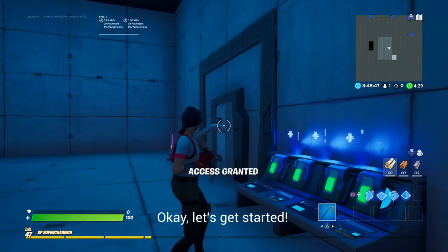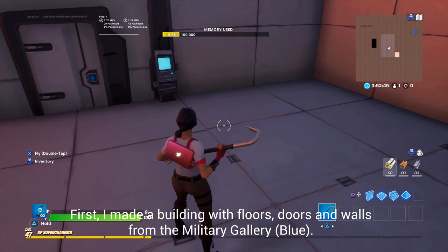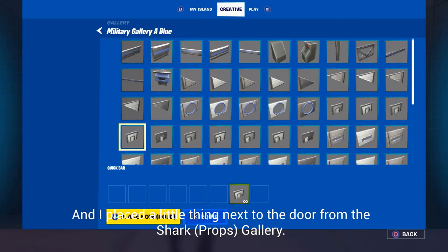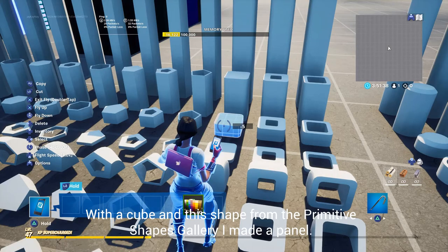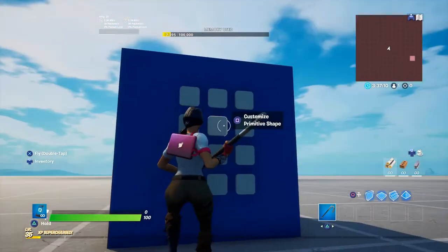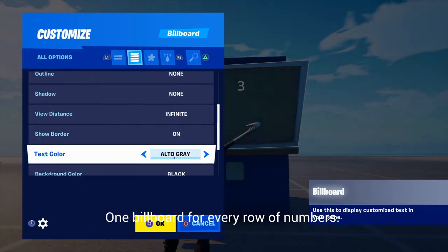Let's get started. First, I made a building with floors, doors, and walls from the military gallery. I placed a little thing next to the door from the shark gallery with a cube and a shape from the primitive shape gallery — I made a panel. After that I used billboards to put the numbers on it, one billboard for every row of numbers.